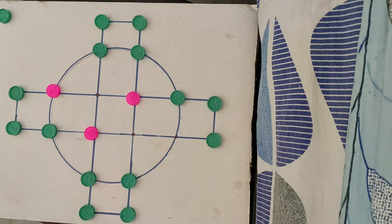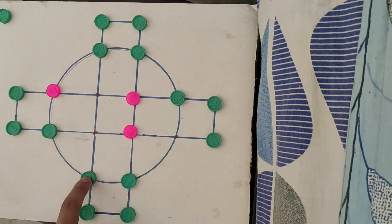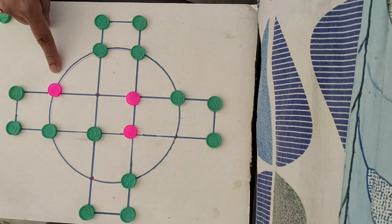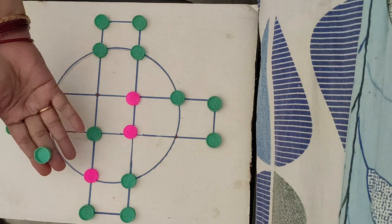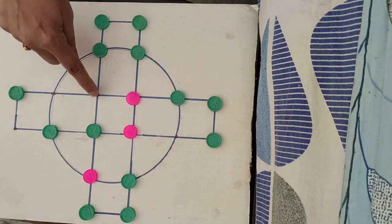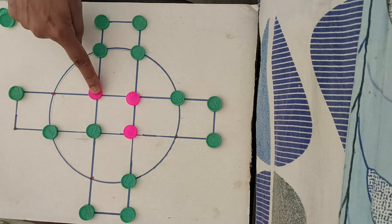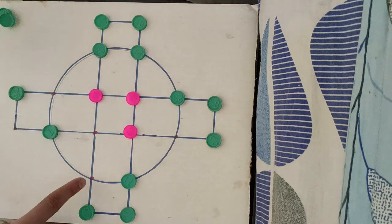Now all our goats have been placed, so we need to start moving our coins. To tighten the tiger, we need to bring all the goats towards the circle so that we can make the tigers be tightened up. Now there is a chance for the tiger to jump over a goat and kill it, so I need to move like this. There are many chances for this tiger to kill goats, and one wrong step will definitely give the entire game to the opposite side.